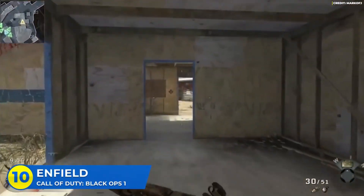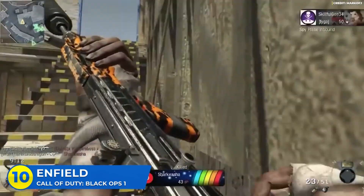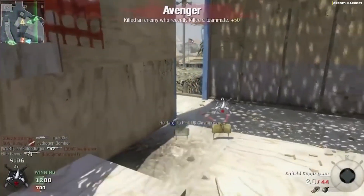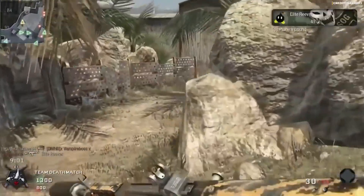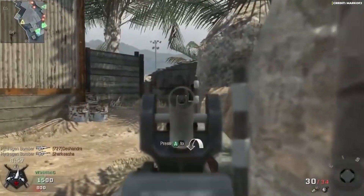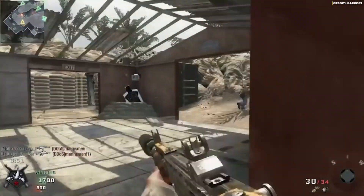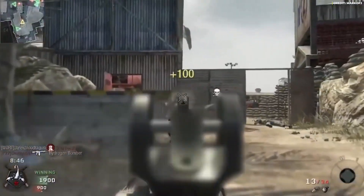This is a gun that I have expressed plenty of love for throughout the years. The Enfield was a full-auto bullpup assault rifle and it was one of the very first guns that you unlocked in the multiplayer of the original Black Ops. It's a pretty standard weapon — moderate fire rate, solid damage, kills in three to four shots pretty much anywhere, low recoil, and a very sweet firing sound and reload animation. But due to it being unlocked so early and the fact that Black Ops was dominated by the FAMAS, the Enfield didn't get much love at all.